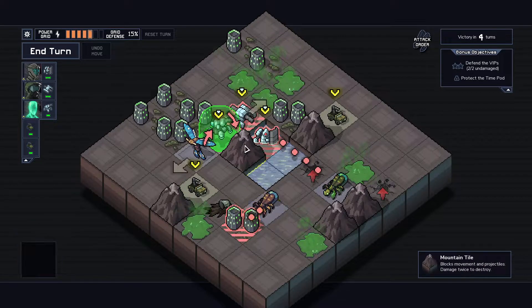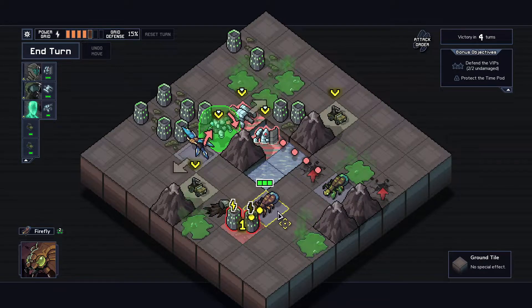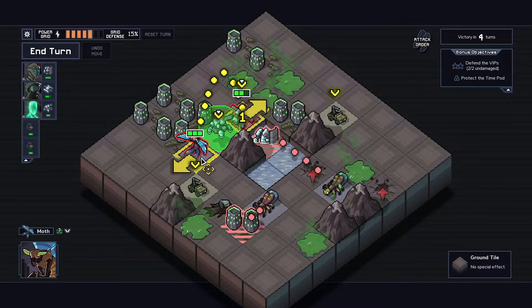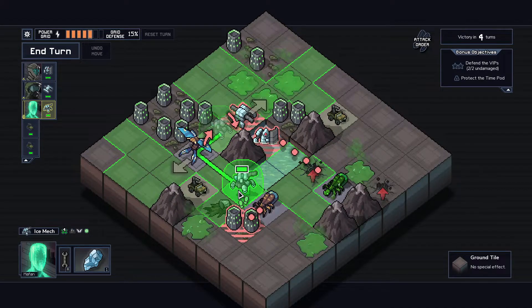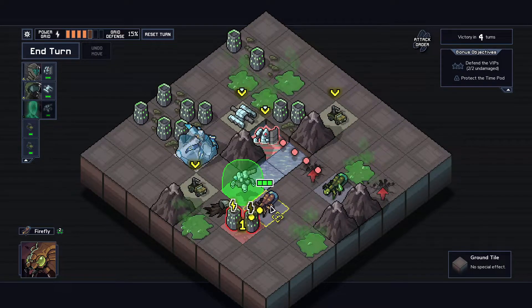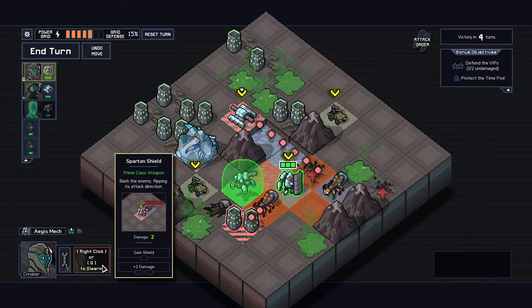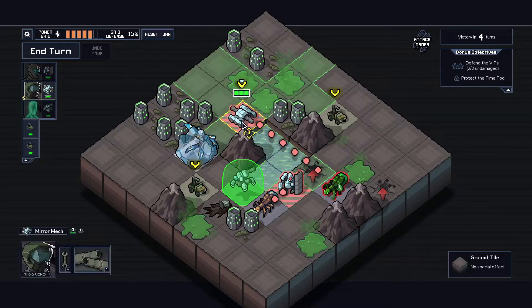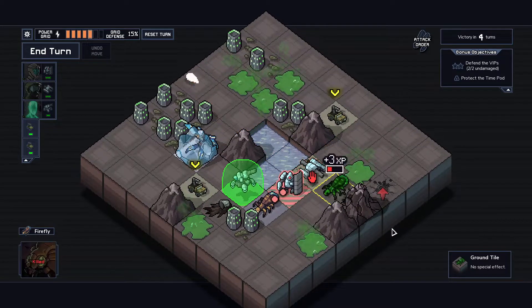Two of the three enemies are wasting their attacks. The one thing to worry about is this firefly right here. The moth is actually the scarier enemy because it flies, so that's perhaps a better choice to freeze. We'll freeze the moth. Now we can go over here, punch this thing and flip its attack — I'll take a damage but that's fine. Then with the mirror mech we can block a spawn and kill this firefly because it's taking a damage, double to two from the acid pool, and three for pushing into a mountain — just perfect.